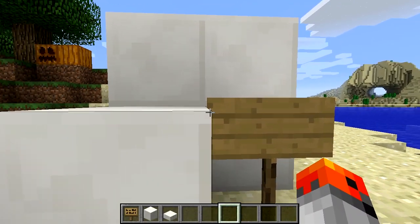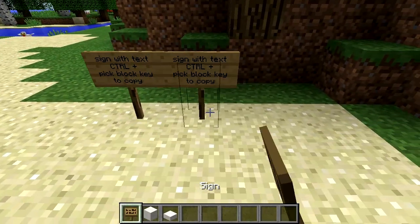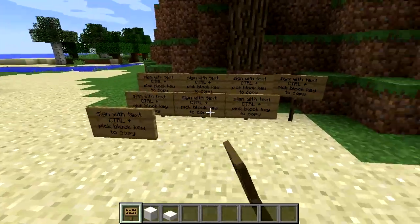Signs are higher than a normal block. You can use Ctrl plus middle mouse button, which is your pick block key, to copy signs.